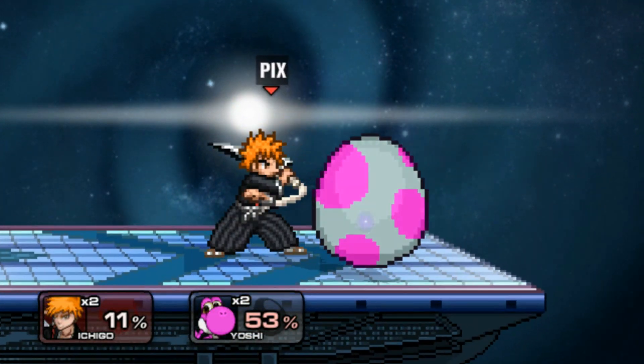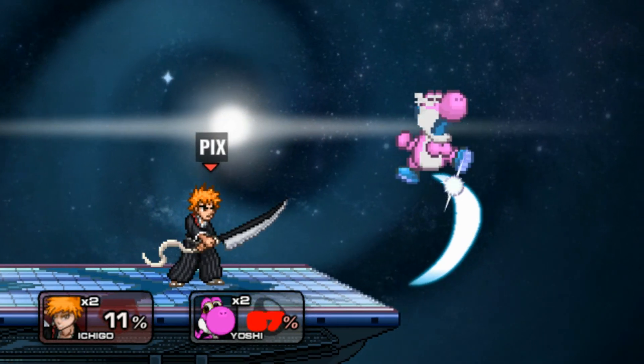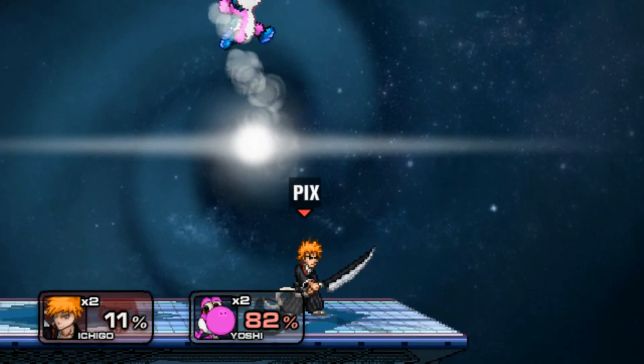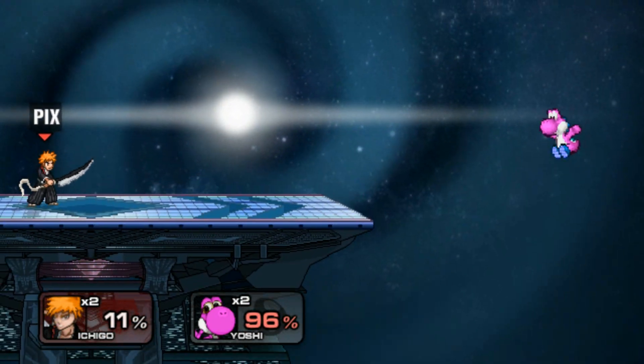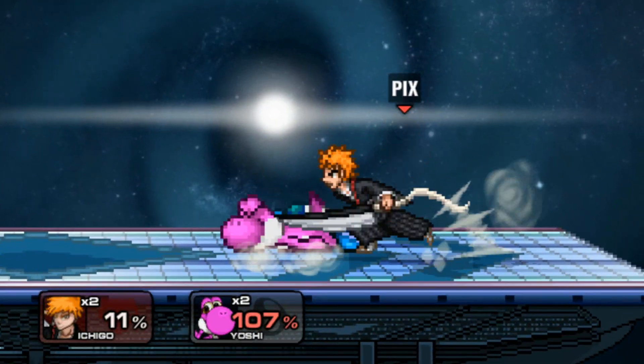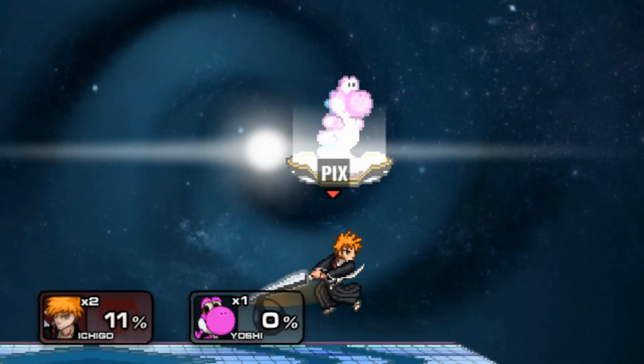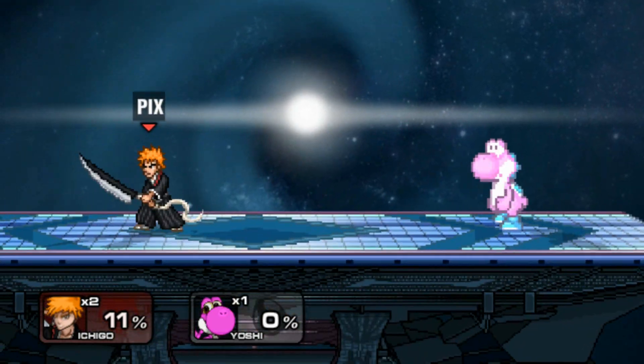I'm pretty sure this Yoshi is similar to the other. Up smash is strong too. What was that hitbox? So I use some anime stuff where he disappears and then reappears. Wow, Ichigo is fine. This is an awesome character.